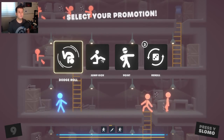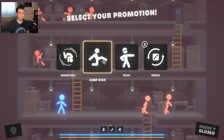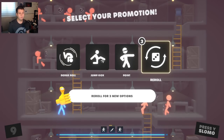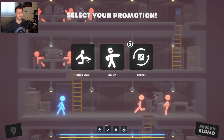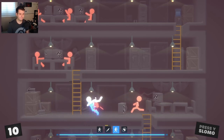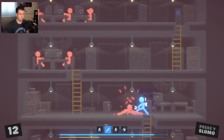So you can see now we gain new abilities — we can get a dodge roll, a jump kick, a point, or re-roll. I'm going to get the dodge roll because it's the most interesting. We can select a promotion — let's promote ourselves into dodge rolling. There we go, punch this guy, and now we have this dodge roll here, which is actually quite handy.